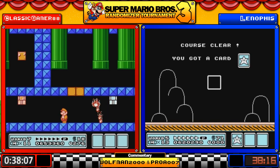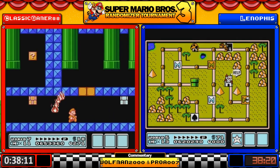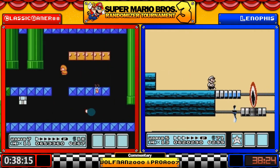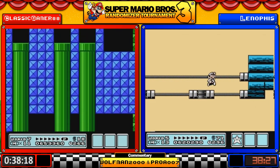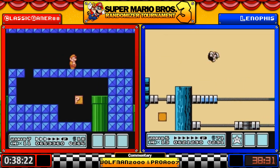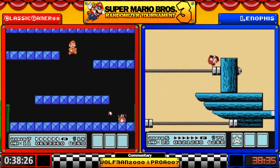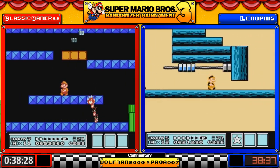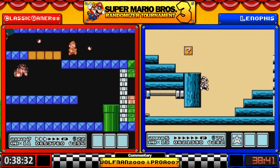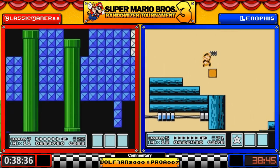Classic is wishing he hadn't burned through all of his breakable blocks. At least he got through the fire snake — now has to deal with the fire chomp. There we go. Oh, nice clip! Classic with the nice wall clip — I think he's probably going to go for the one at the end too, knowing him.